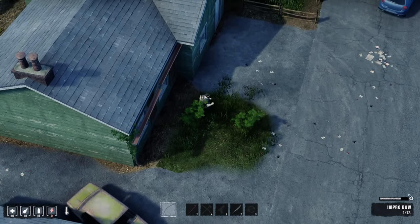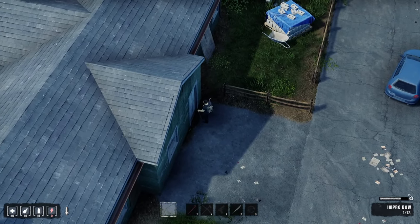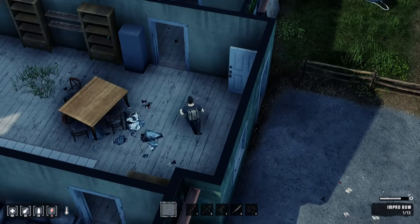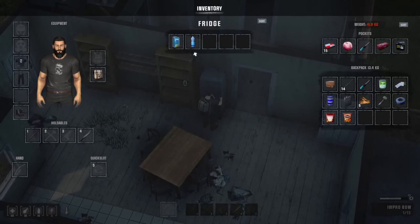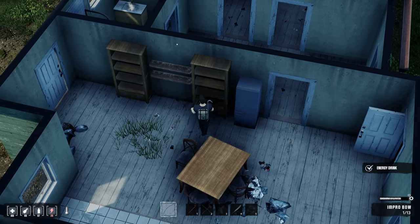We're going to loot up the next house here — like thief simulator up in here. Open that up. We got some water. Remember the three pillars of survival: food, water, and shelter. That's what you need. We're going to hit Q to rotate our screen around.